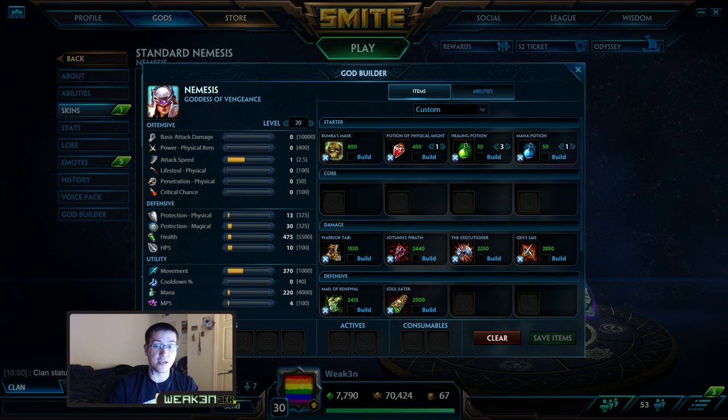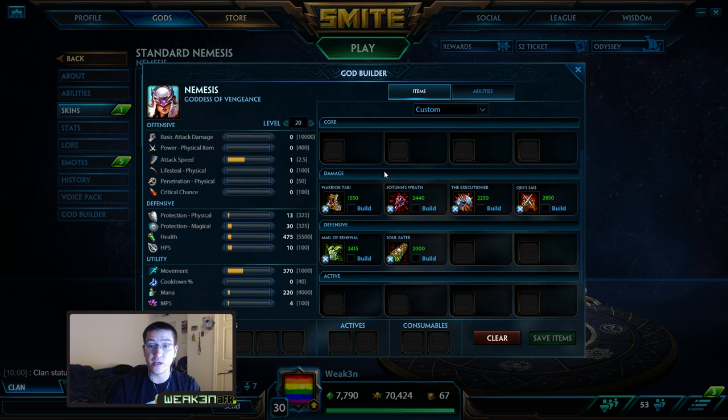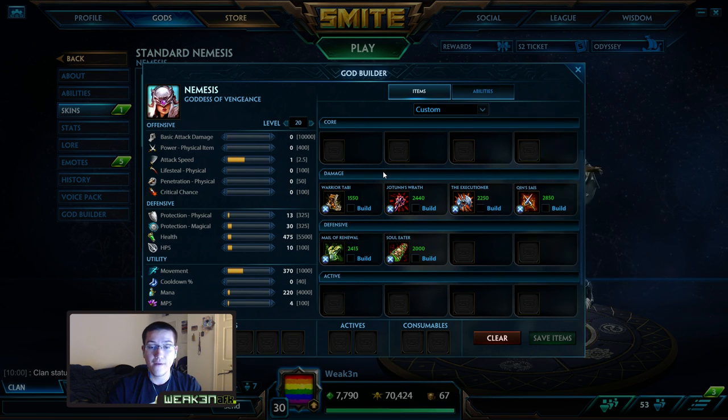Now jumping into the normal build — the actual core of the god. That's going to be Warrior Tabi boots. Basically you want your two to hit really hard. You're not going to be auto attacking very much from level five to ten; you just want your two to hit as hard as possible and your autos to hit hard when you do land them. Warrior Tabi is going to be key.